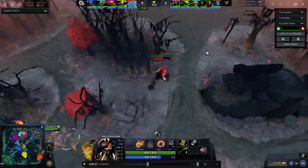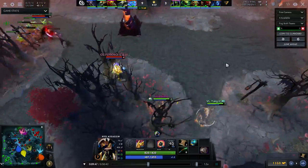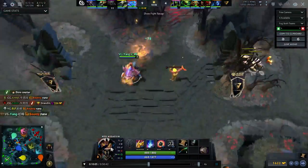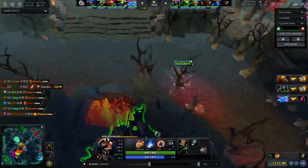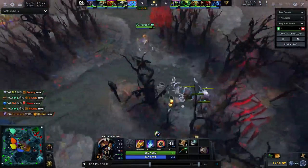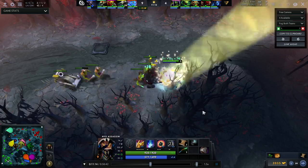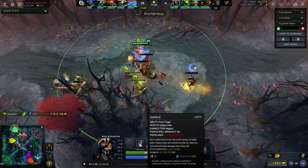As a result Yang is going to push in that top wave at all times, pop his ulti once in a while, and scout for opportunities — which he does. It looks like they're going to kill this courier and he's going to get revealed. FY is so dead but he's a beast. He grabs some bounty runes, pops his Vendetta, goes all the way top, and pushes up the wave again. And I imagine he would spike Carapace or Impale — yep.